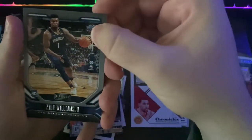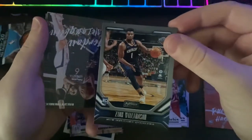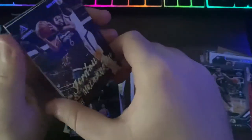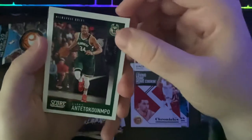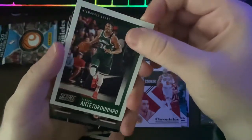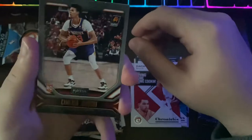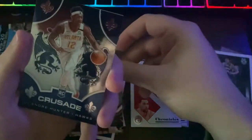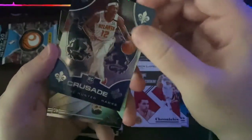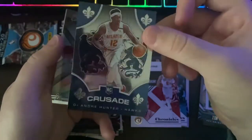A Cody Johnson playing against my Thunder in this picture. Another Zion Playbook — this is just the base, still a hit. We have Jordan McLaughlin. A Giannis Score — that is nice, it's an insert and it's Giannis, so it should hold a little bit of value. I like that, that's a hit. A bronze Cam Johnson — let's hope he turns into a decent player, it's a nice card. Crusade DeAndre Hunter — that's nice as well, I love these Crusade cards, quite heavy foily, can't go wrong.